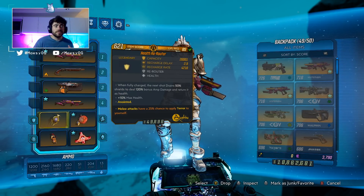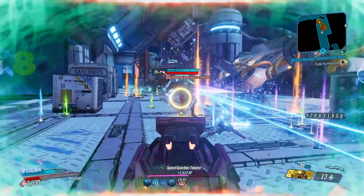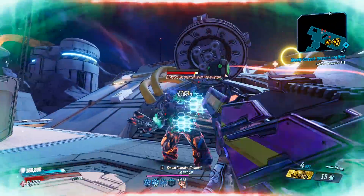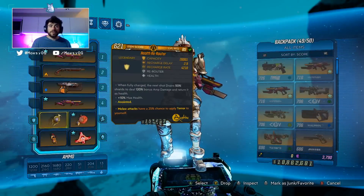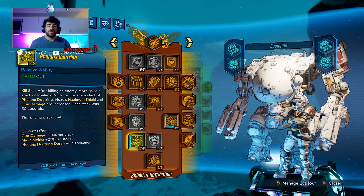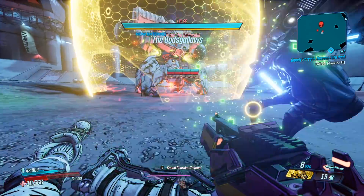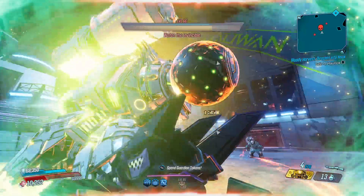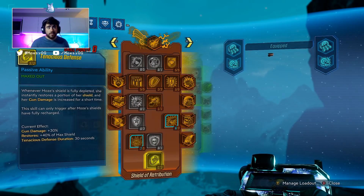In the red tree, we're relying on our shield being up at all times because with the Rerouter it's always getting healed by Knife Drain. The Rerouter isn't the greatest choice for a melee build — a Brawler's Ward would work better — but the amp damage is really nice, and Moze doesn't synergize well with depleted-shield builds. We're using a bunch of shield skills to make the shield as beefy as possible. Skills like Desperate Measures and Phalanx Doctrine give extra gun damage, which the Face Puncher actually benefits from since it scales with gun damage bonuses.